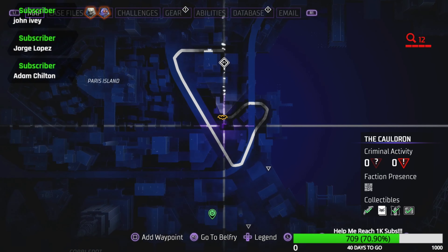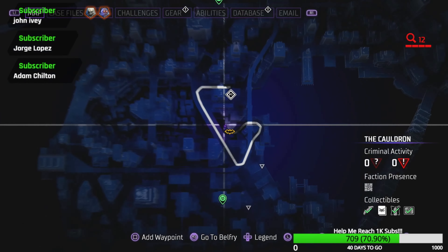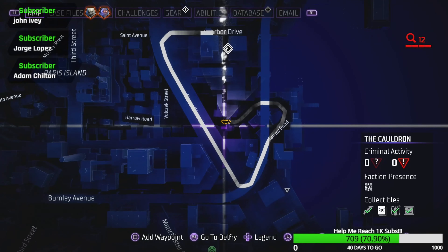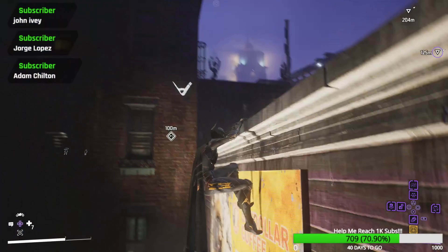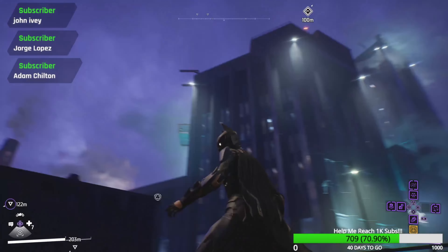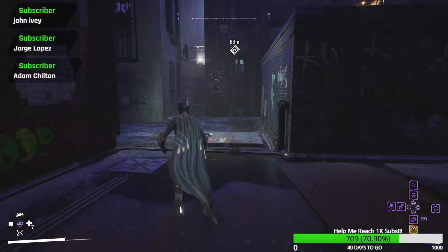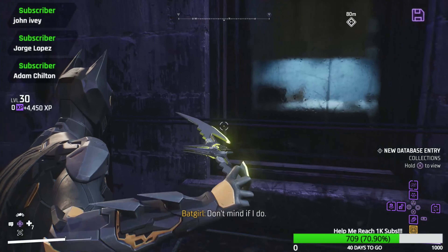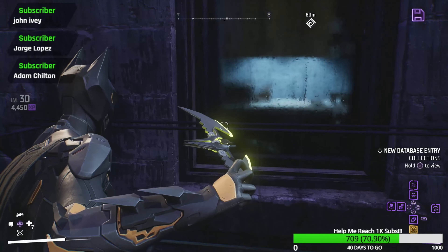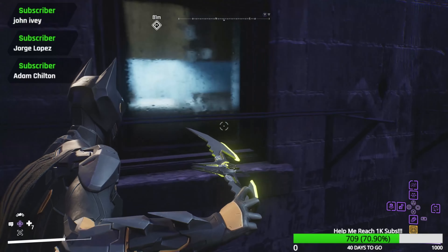Our next one is going to be over on the right side — wait, this is the Cauldron. I always get them confused for some reason. Anyways it's going to be over here. You'll find a symbol right here right next to this little bridge. All you need to do is head forward, take a left, and right — it looks like someone's got an aquarium — or maybe a TV — through the window.